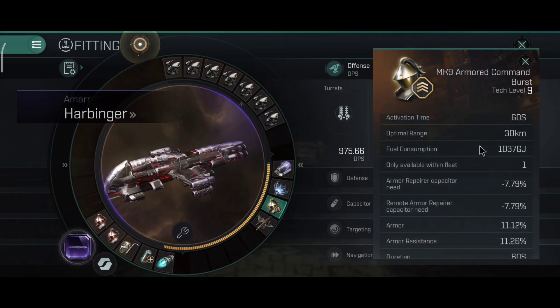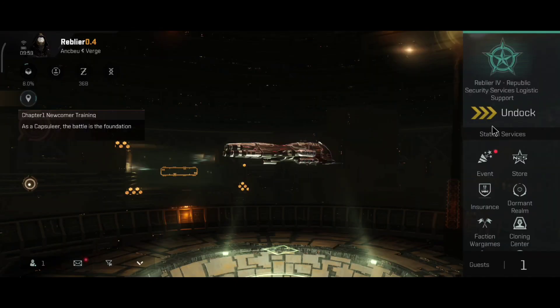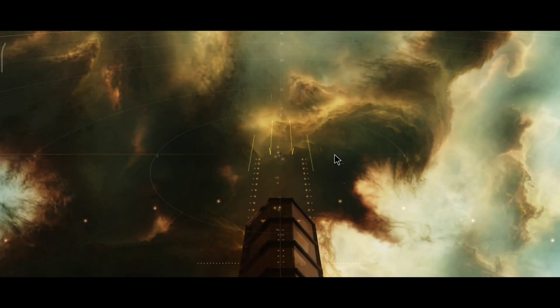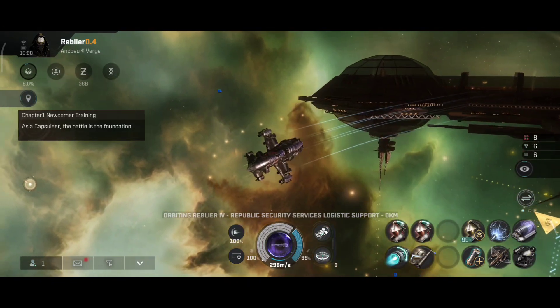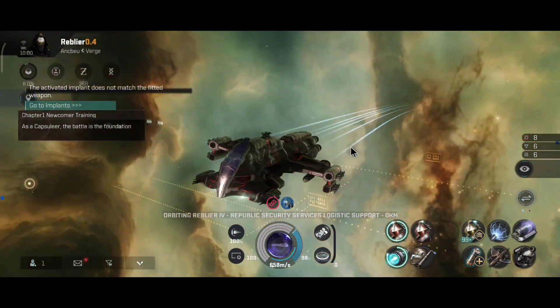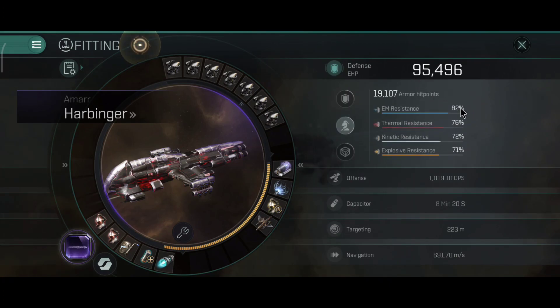You can also add the armored command burst module, which is very useful if you are armor tanked and your ship is built for tanking. It works really well in combination with the thermal circulation implant. With the afterburner on you lose speed and extra weapon scrambler range, but you get extra tank: 84,000 hit points, and with the armored command module active the tank is 95,000 HP — 82%, 76%, 72%, and 71% resistance. Very nice.